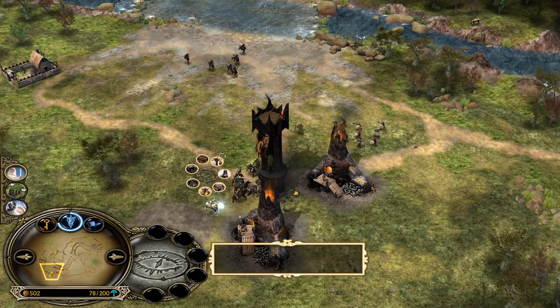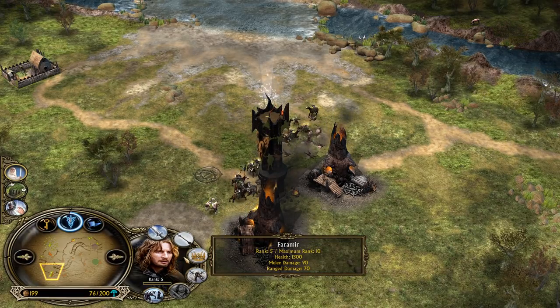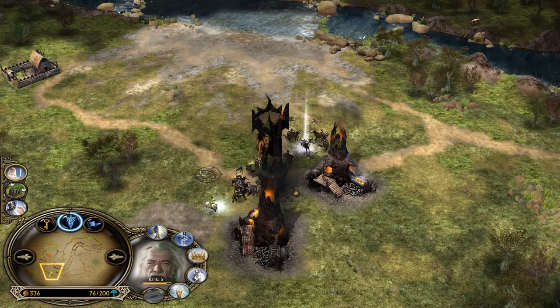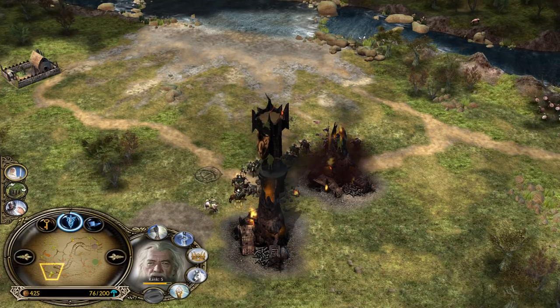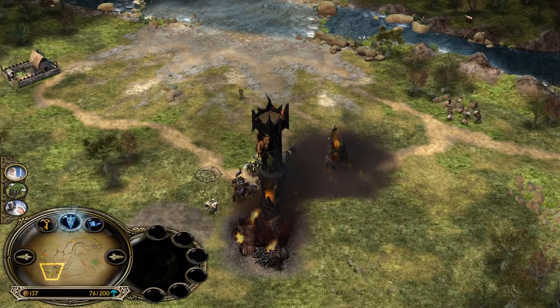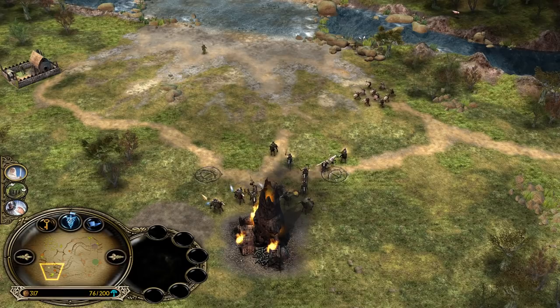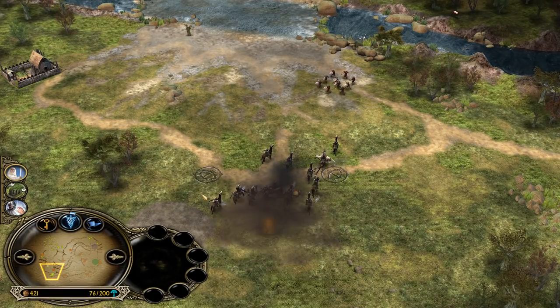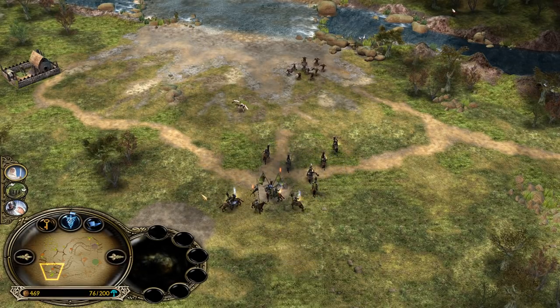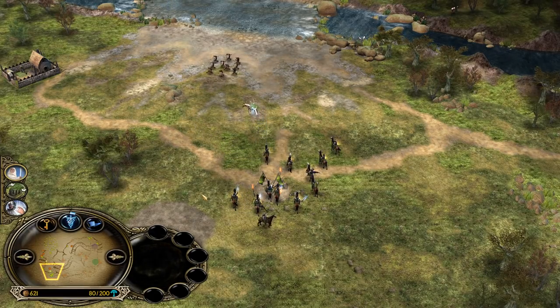The outpost is slowly but surely going down. Faramir is almost level 5 — and level 5 is unlocked right now. With Faramir and Gandalf being close to the Gondorites, they will have 100% increased armor — double the armor — but no damage leadership. And that's the biggest weakness of Gondor, while older factions like Mordor, Rohan, and Isengard have a lot of leadership.